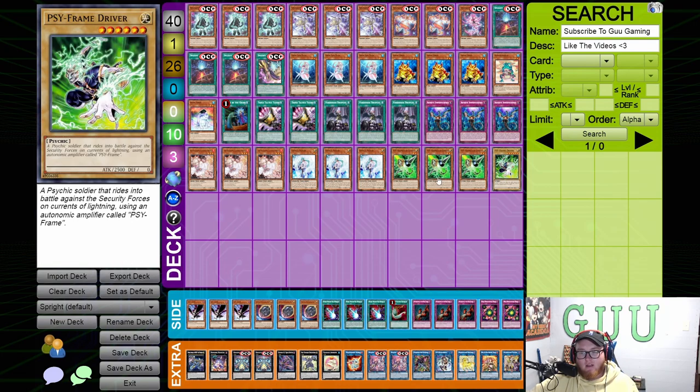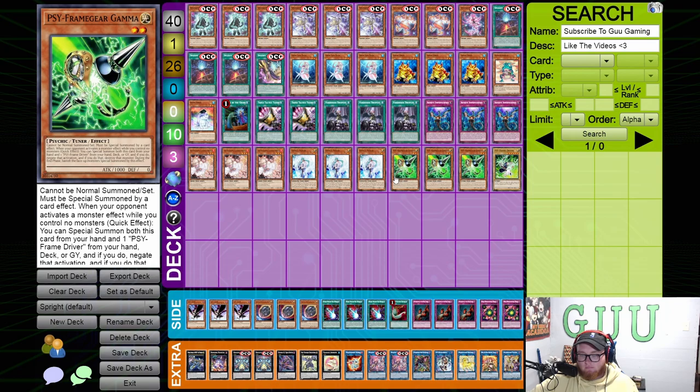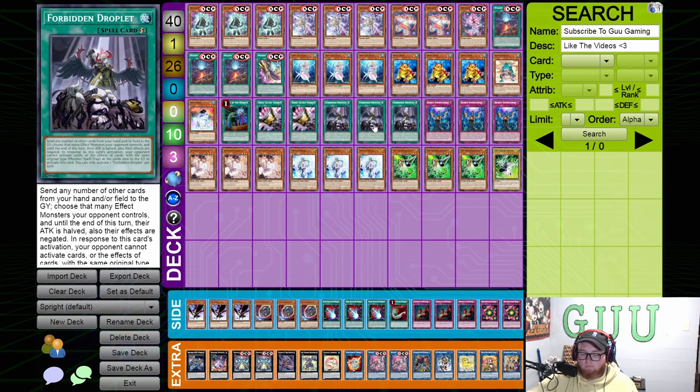We're playing three Droplet, three Imperm, three Ash, three Veiler, three Ogre, three Gamma and the Driver. One big perk about this deck is you can play a massive amount of hand traps and still play under 60 cards, which a lot of decks can't do anymore. A lot of people have been choosing not to play Droplet in this deck, but I think it's just needed — if your opponent draws really well in the mirror, Droplet can help you break that board. Also on your turn it allows you to negate things like Winda or Dragostapelia. This card is super flexible; being able to use it on your first turn while you're trying to combo is actually super important.